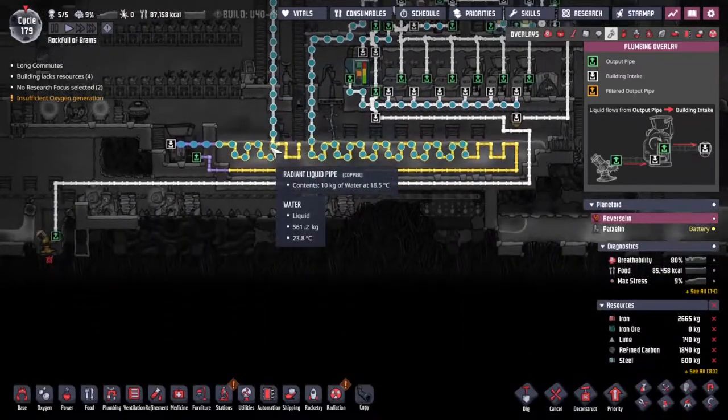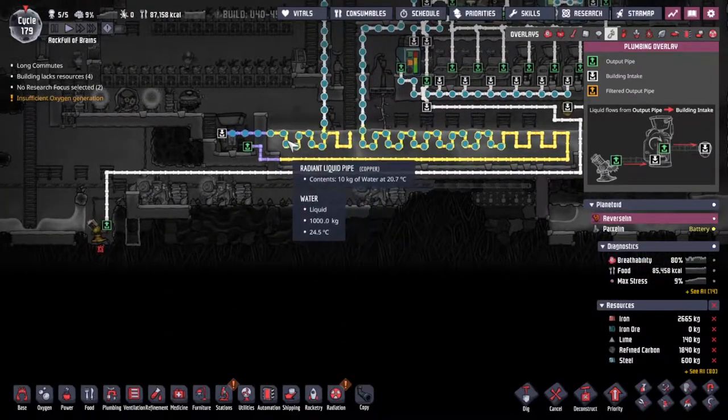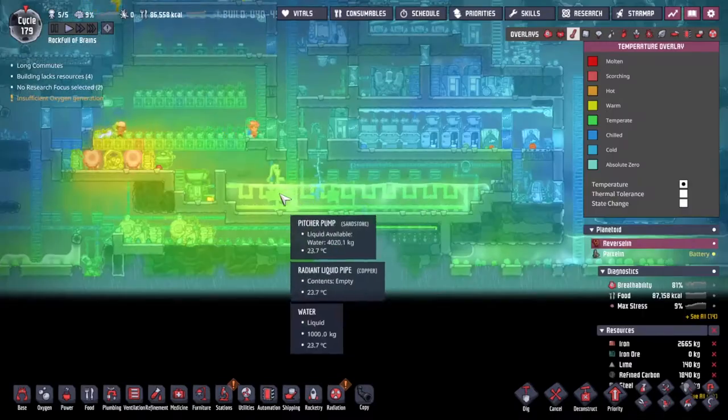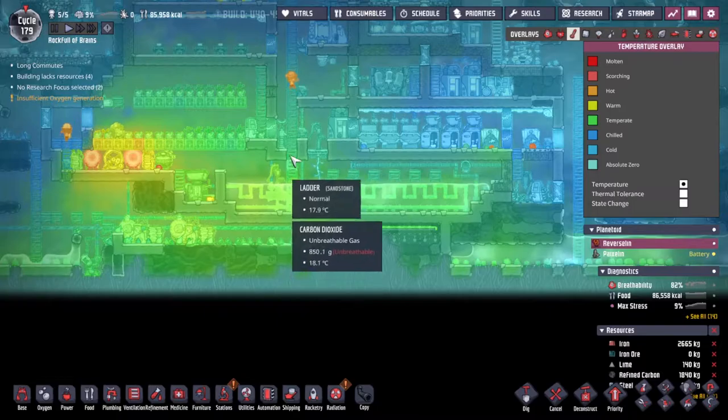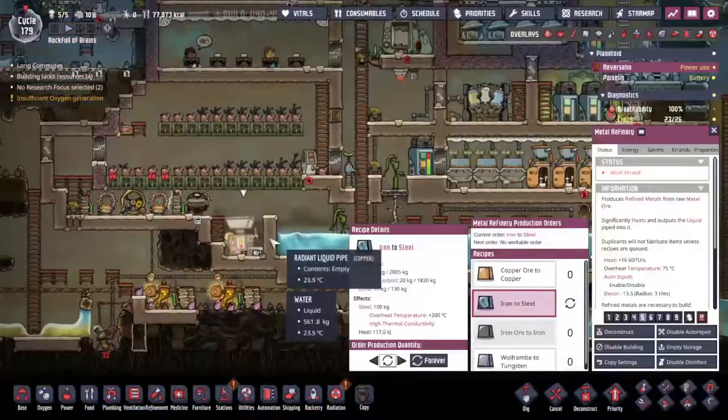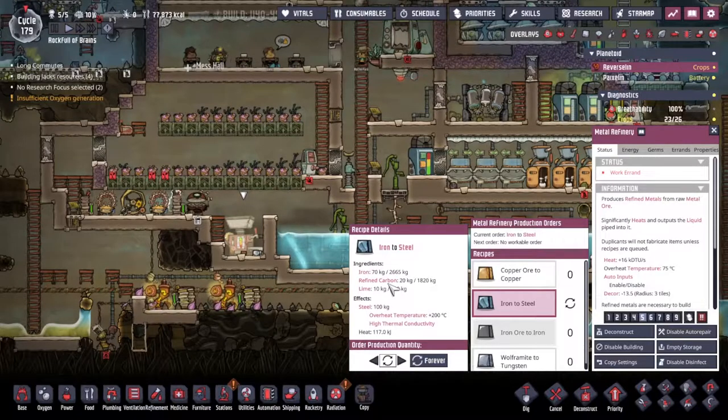The cooling loop is working nicely — water comes in at 18 degrees, and by the time it passes through this body of water it's picked back up to 20 degrees. We're going to be spreading a little temperature around the base, which is really nice. With that cooling loop in place, I'm actually going to hit the forever button for steel production.